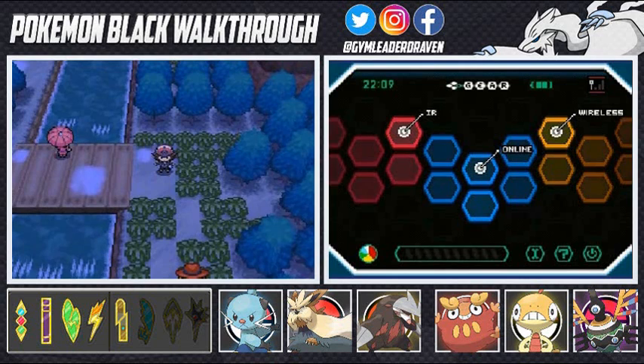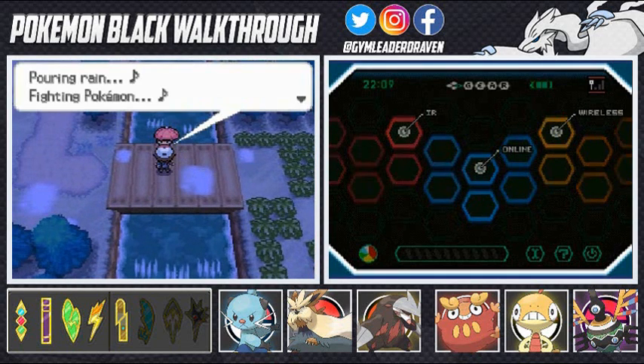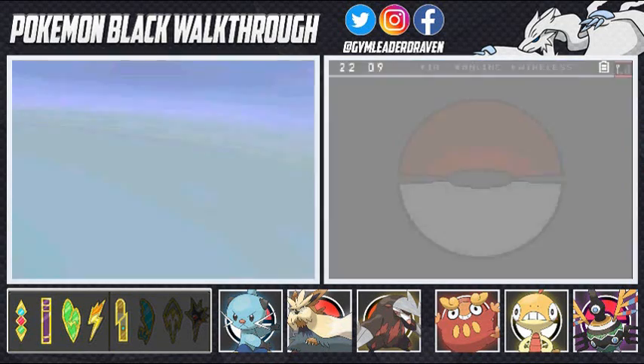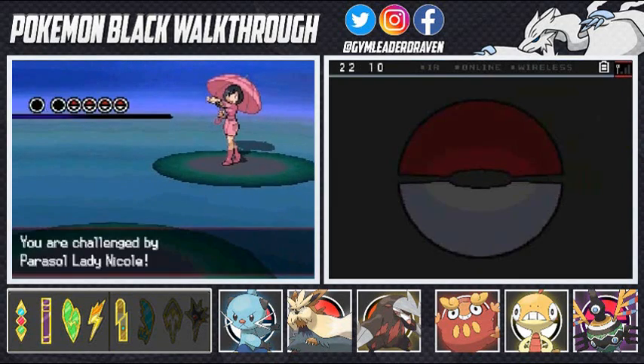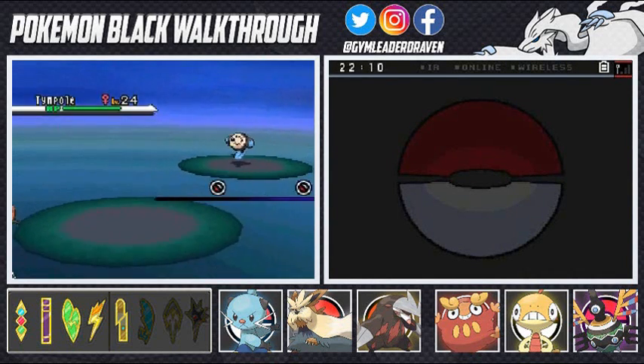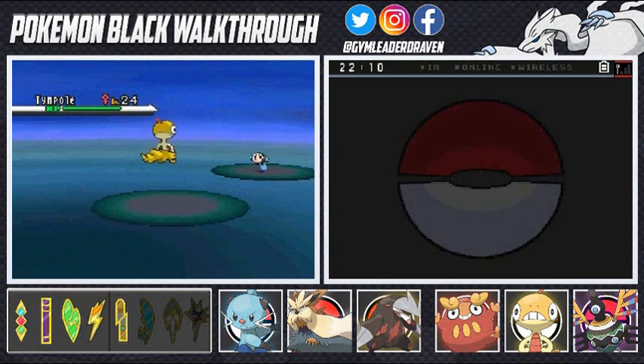Parasol girl — let's see what you got! Boring rain, fighting Pokemon. Parasol Lady Nicole wants to battle, and her Pokemon is Tympole — scary little Pokemon right now! Why didn't you evolve your Pokemon? I don't know.